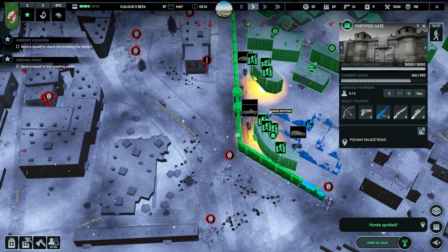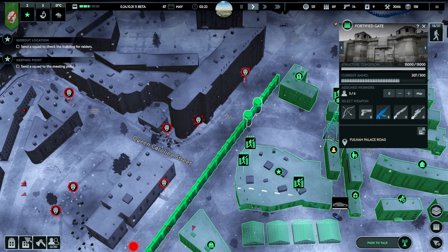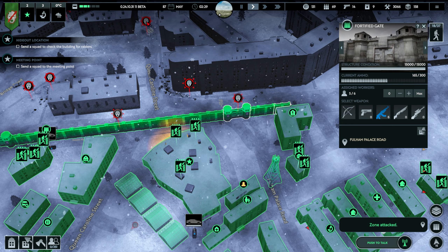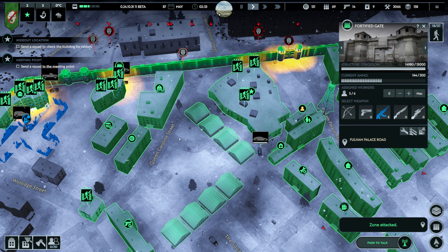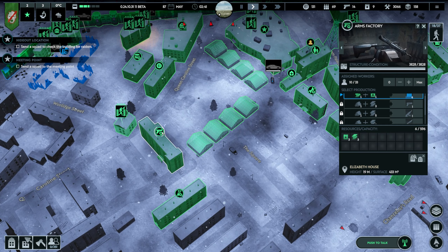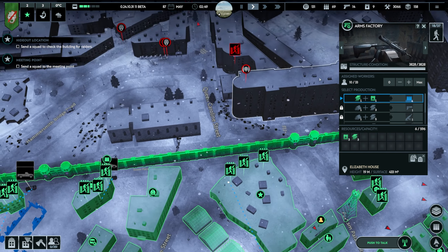We have an alpha. We can see that the ammo is actually slowly going up — we were down to 48 or 49. Since we have our weapons factory, we are producing. We have 10 people working there.